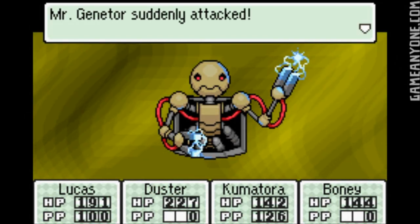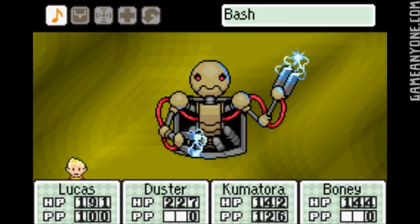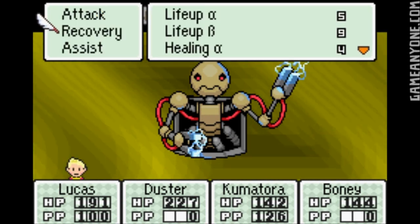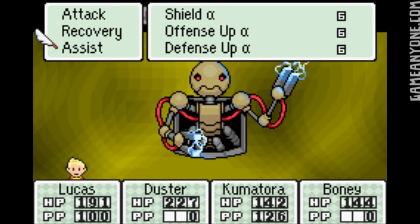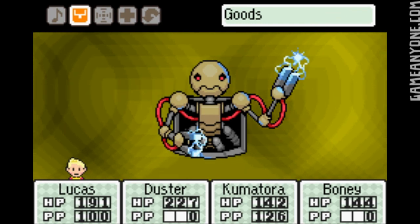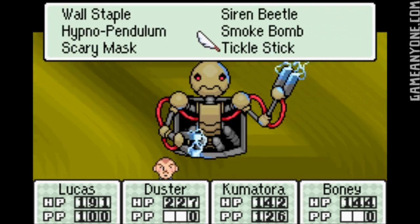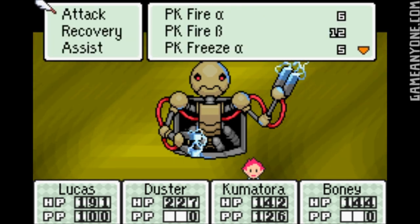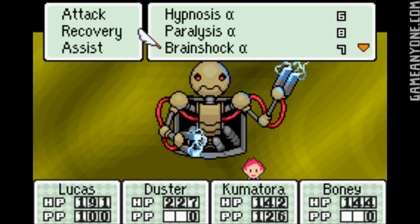Alright, so this is Mr. Genitor, the boss of the Thunder Tower. Obviously, thunder attacks are going to do nothing against it — it's actually going to heal it — so we definitely don't want to do that. Let's not bother with Flash, let's go ahead and attack. You can actually make him cry. Somehow you can make the machine cry — I don't know how that works — but I've had it work before, so I know it does.